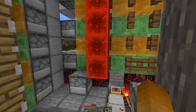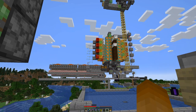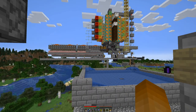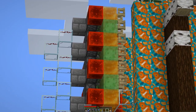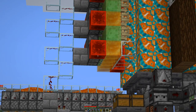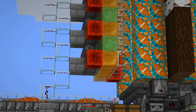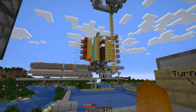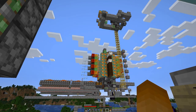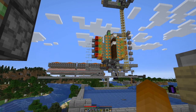The main difference here is that over there, the pistons that extend the sides to break the leaves are pushed by quasi-connectivity, with redstone blocks on the side. That means it's a bit tricky to build the farm up because to place them you have to ensure it's over the push limit so the pistons are not powered.